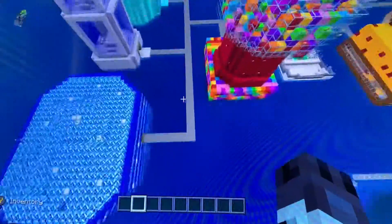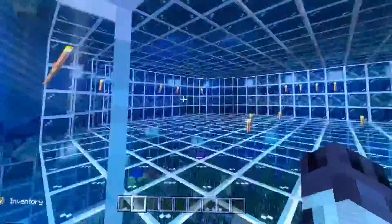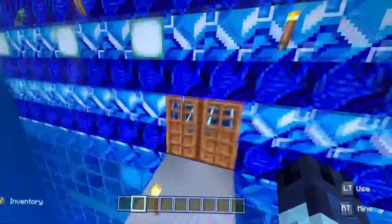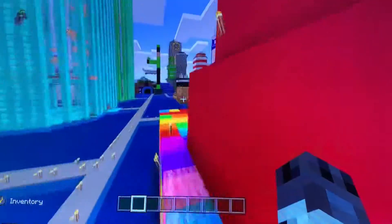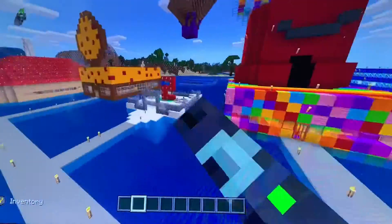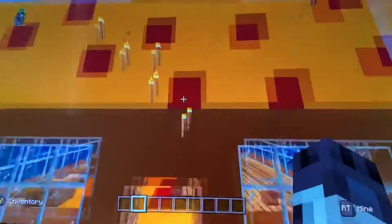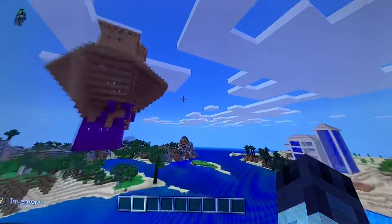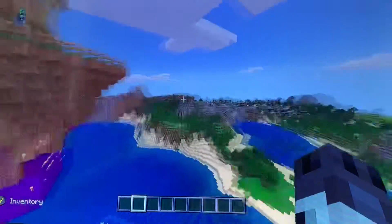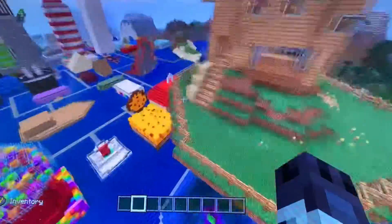We have an aquarium — there are all the fishies in there. We have a candy store, Anniversary Island — that's how old my world is — and a pizzeria. If you recognize this from Fortnite, I thought it would be a pretty cool idea to build it in Minecraft: it's the Loot Lake island with Kevin the Cube at the bottom of it.